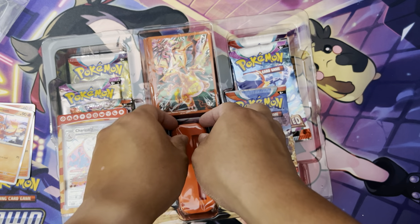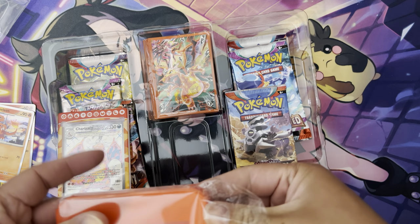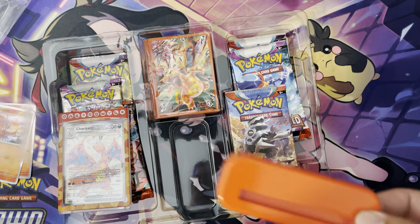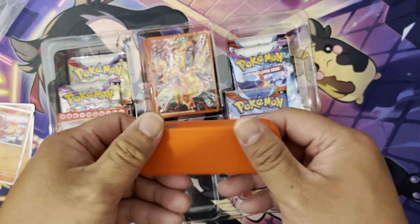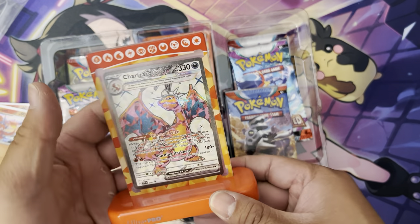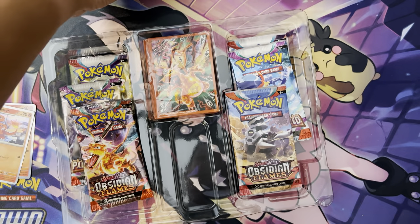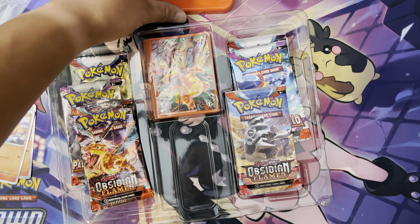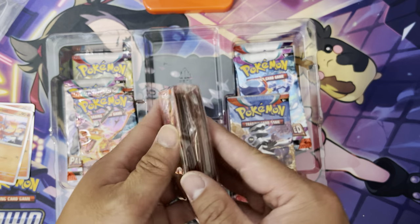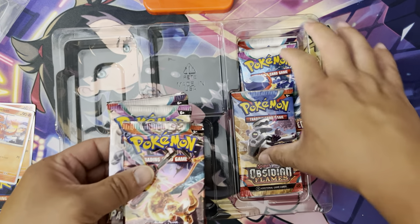Let's see if I can get it open right here. Show your little stand. You can stick it here — and this is what it looks like if you stand it down like that. And here are your little sleeves. You get 65 of them. You get your little booster packs.